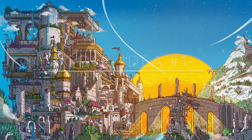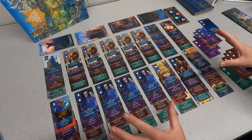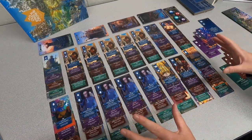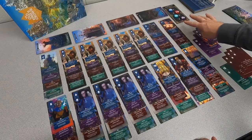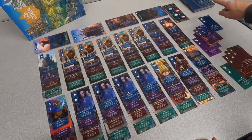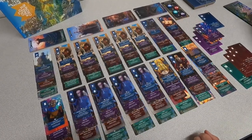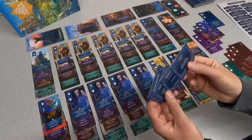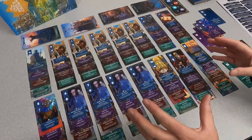Without any further ado, let's get into the first category, which I entitled Clarity and Depth. What you see in front of you is the beating heart of what makes these factions these factions: the follower cards, the sites of power, the player order tokens, the boards, and these myth cards. The only thing you're not seeing, which we'll get to in a second, are the tactics cards, which go into the faction boards.